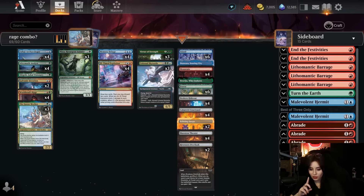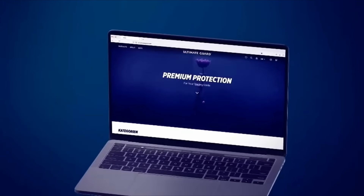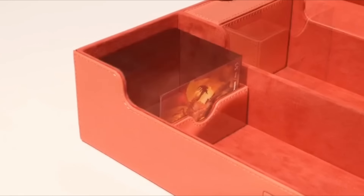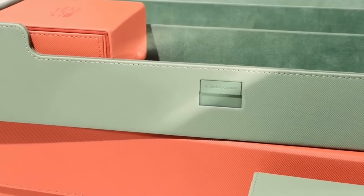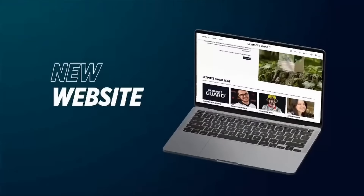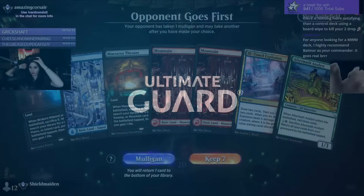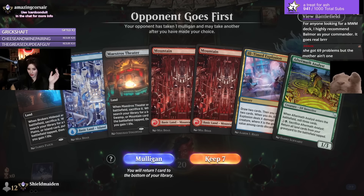Before we get started, don't forget to like and subscribe — it really helps the channel out and I appreciate your support. This video is brought to you by Ultimate Guard. Ultimate Guard provides premium protection for your trading cards, ranging from sleeves, deck boxes, playmats, binders, and more — everything you need to keep your Magic cards safe, secure, and stylish. Support the channel by purchasing Ultimate Guard products using the link in the description.